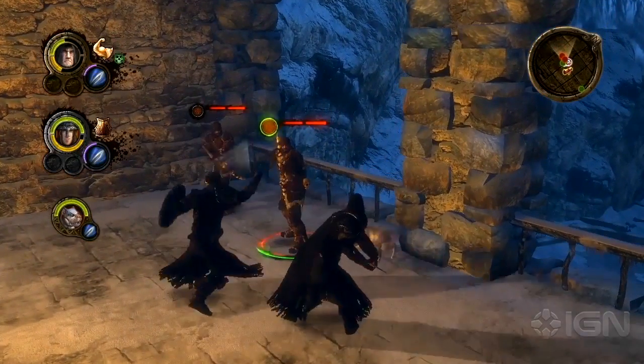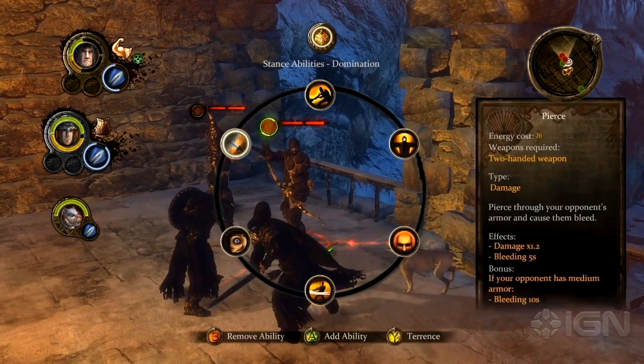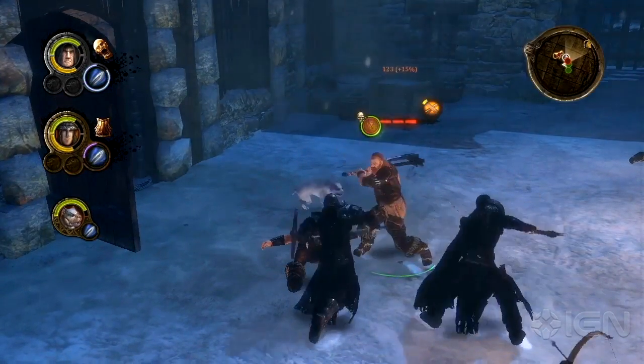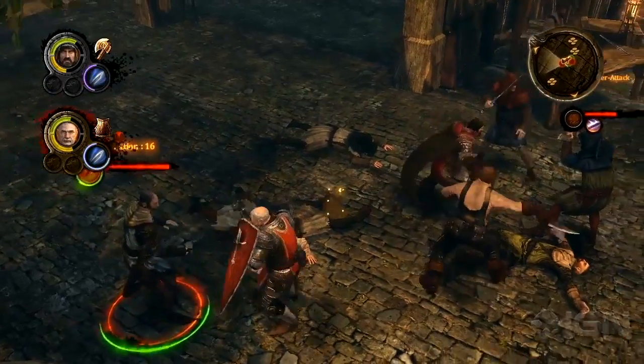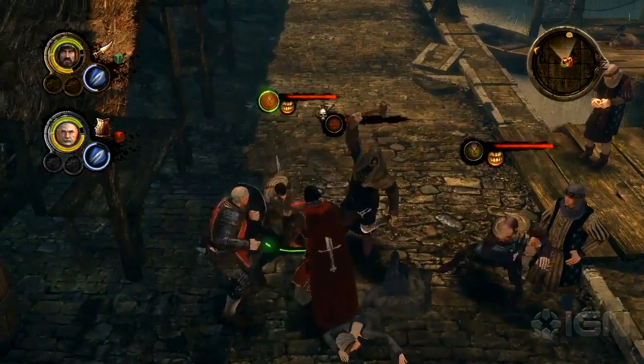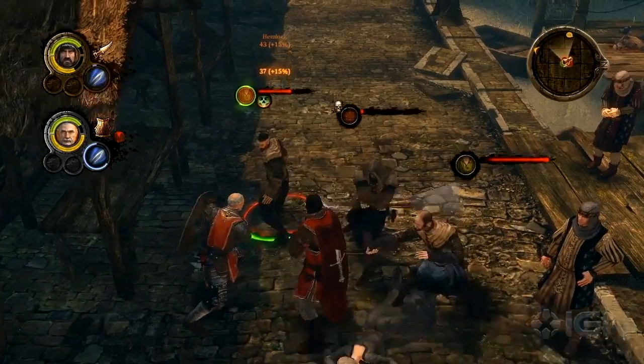A hedge knight may use cumbersome two-handed weapons in sweeping attacks, while a landed knight will fight best with his sword and shield combination. Both of these characters will also play differently — for example, Alistair is not quite as stout in battle as Moors is.